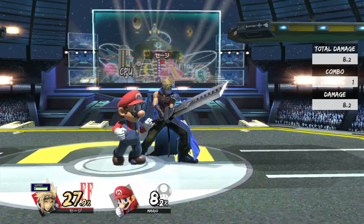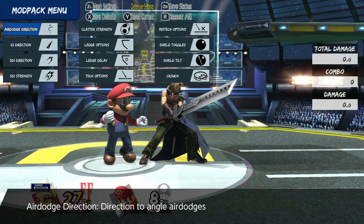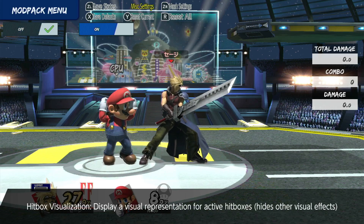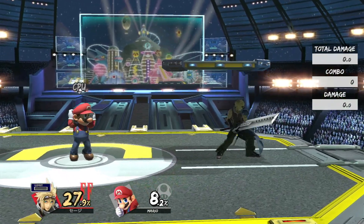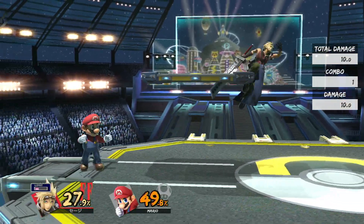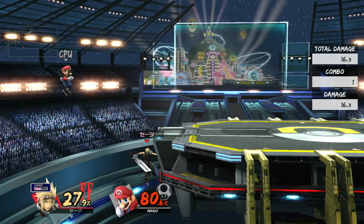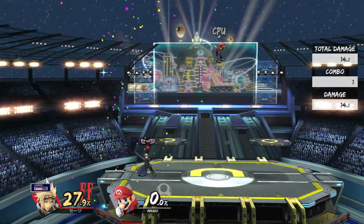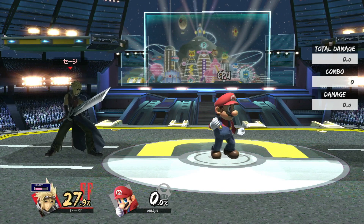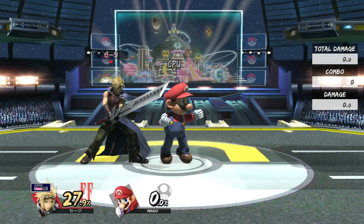Let me turn on hitbox visualization so you guys can actually see what I'm talking about. Yeah, pretty big hitbox — that's Cloud in general. Very big hitboxes, so you can imagine how good up tilt is. Cloud is just a simple enough character to where you can adapt on the fly and think of things you want to do as your opponent reacts to them. Fairly basic character, but gives you a decent bit of freedom.